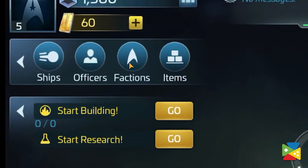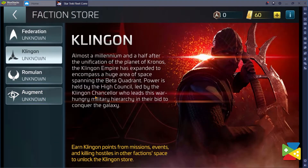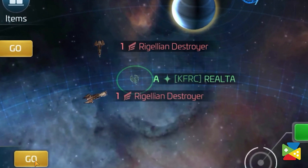Star Trek Fleet Command has three factions: Romulans, Federation, and Klingon. After discovering these factions, you can upgrade your reputation by performing a series of tasks. High reputation levels prevent the Romulan and Klingon ships from attacking you automatically.